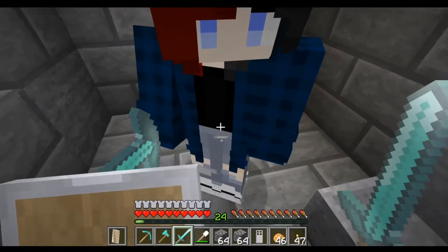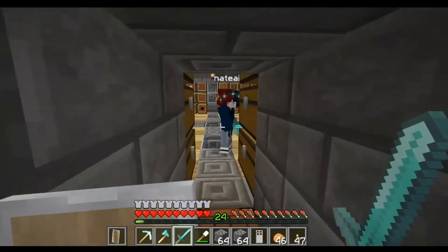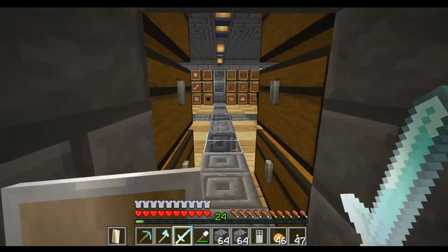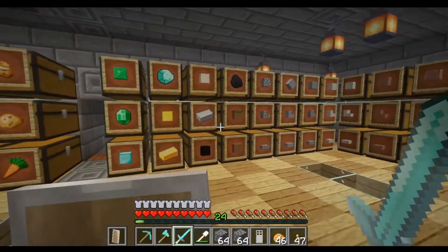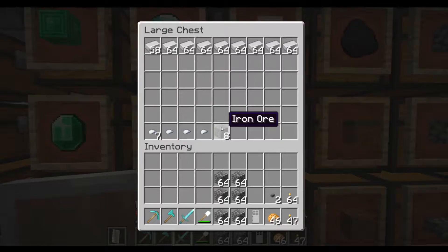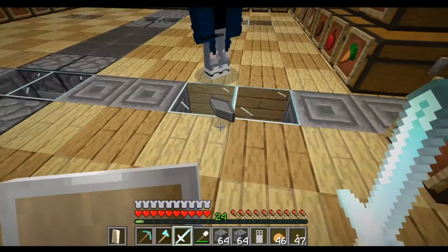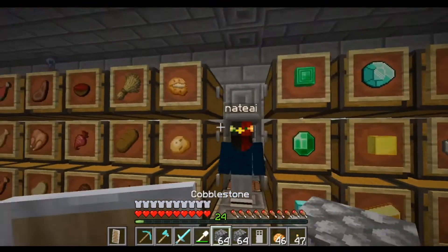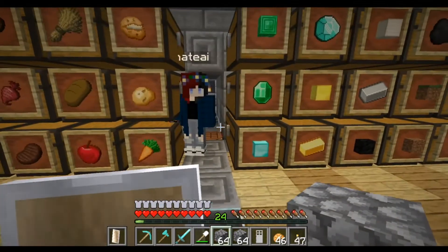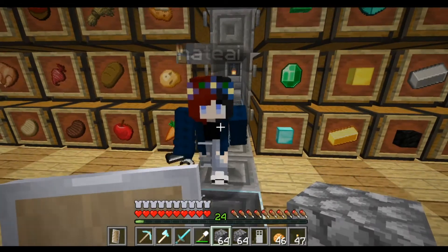Did you make a flint and steel? No? Okay, I'll give you that honor — you can make the flint and steel because that's a pretty magical thing. I'll grab the iron for you. Tada! I probably should have the cobblestone. The first thing we need to do is build in front of the portal though.